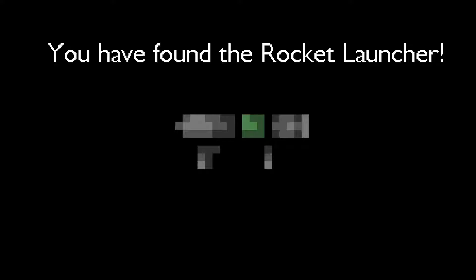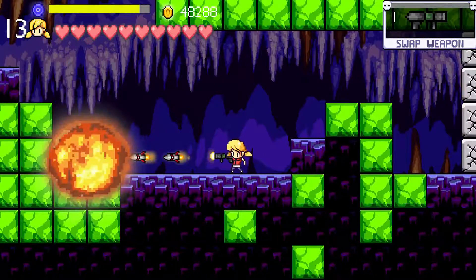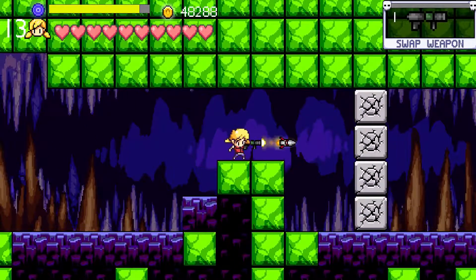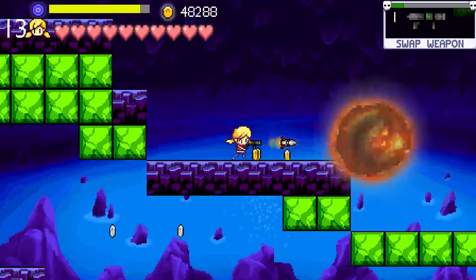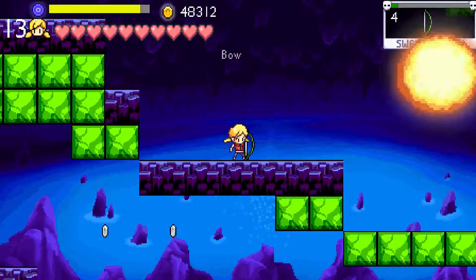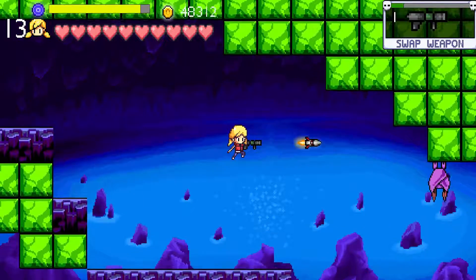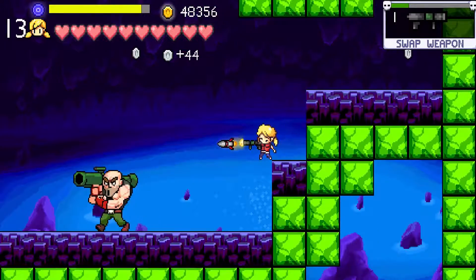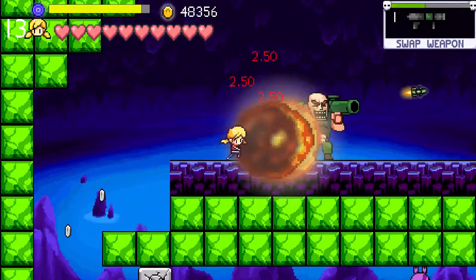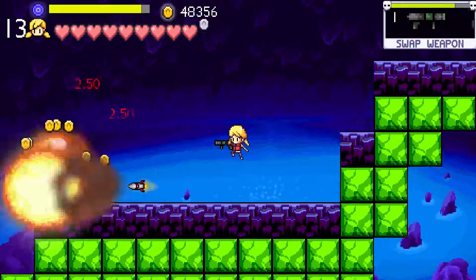We get a new weapon in this stage — the rocket launcher! I thought we were going to get it in stage four. We can also rapid fire it. It does even more damage than the bow — why even use the bow then? I feel like the rocket launcher outclasses it, especially since it's easier to use and does more damage at base. Just like the bow, I really want to get this up to level four.